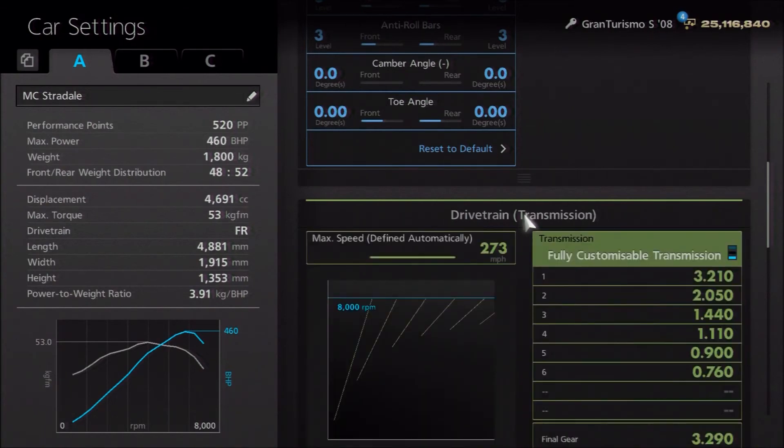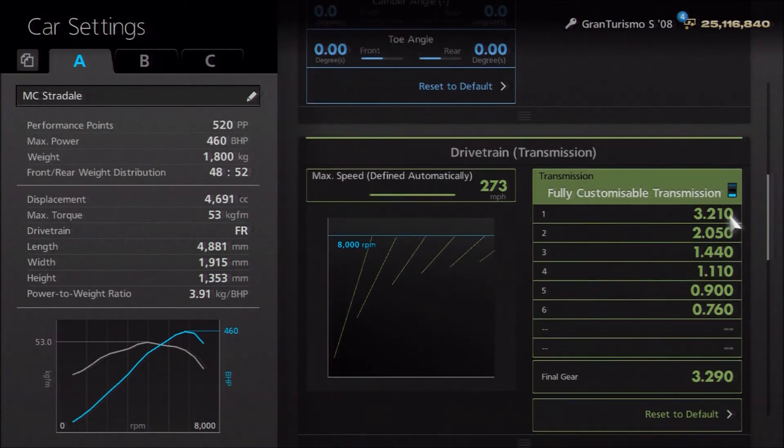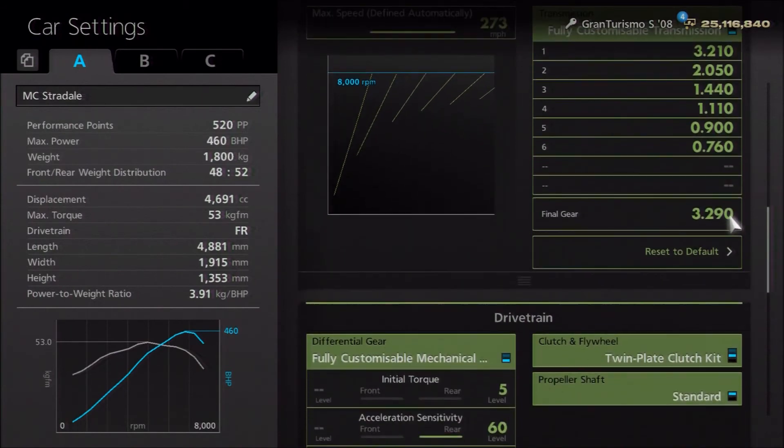We are running the real gear ratios. In order to get them, you'll need the highest auto setting — perhaps surprisingly for a car with a relatively modest 460 horsepower. The real ratios are, as you can see: 3.21, 2.050, 1.440, 1.110, 0.900, and 0.760, with the real car's final drive of 3.29. So that's it for the replica, with a couple of bits of variation if you want them, such as the ballast position or the choice of tyres. Now let's take it out and prove the car around a track.